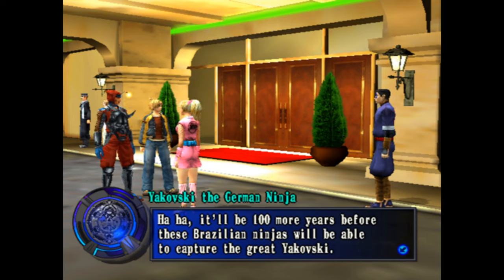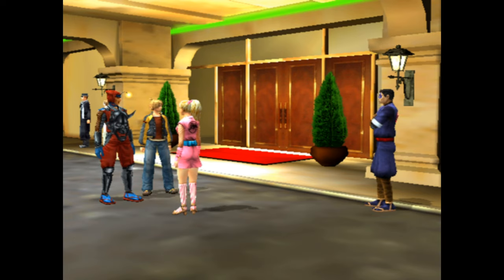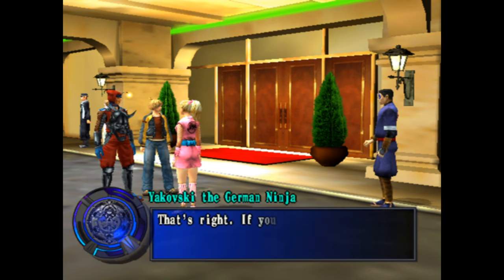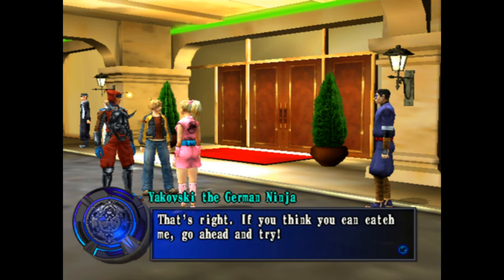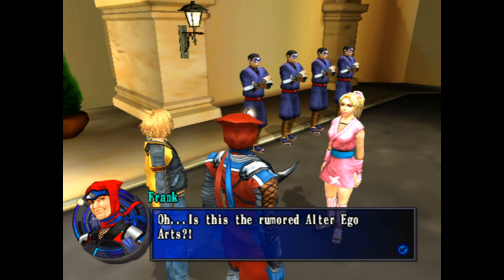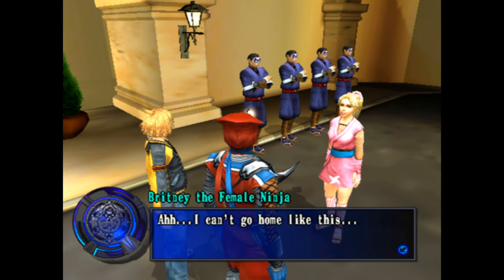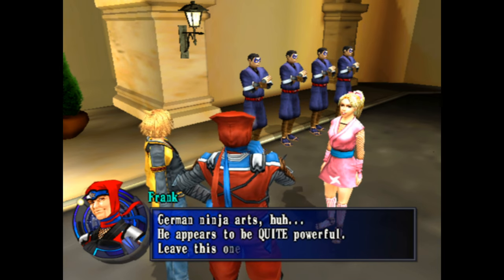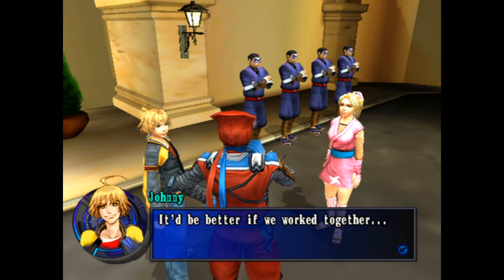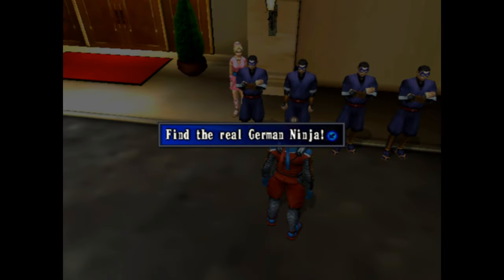Yakovsky the German ninja, god damn. He's a member of the KGB. 'That is because I am a master of the German ninja arts.' German ninja arts! 'That's right, if you think you can catch me, go ahead and try.' 'Is this the rumored alter ego arts?' 'That's right - even if we caught him we'd want to know if he was the real one.' 'I can't go home like this.' 'German ninja arts, huh. He appears to be quite powerful. Leave this one to old Frank.' 'It'd be better if we worked together - yeah, we can go take them all, find the real German ninja.'